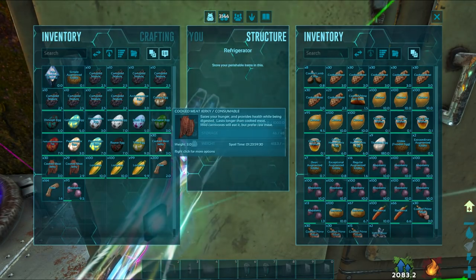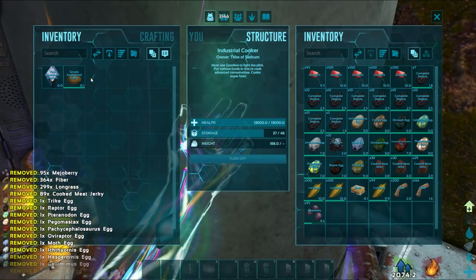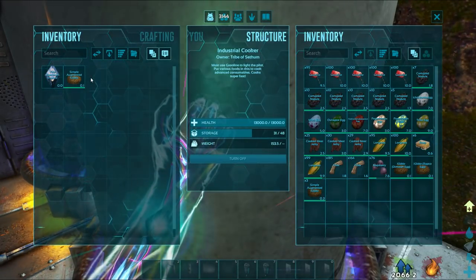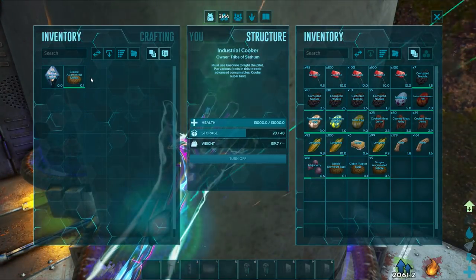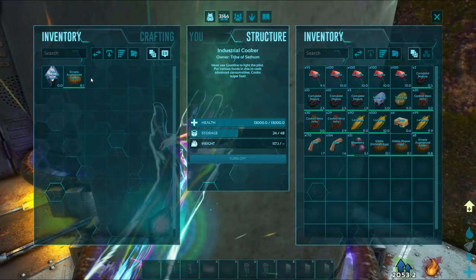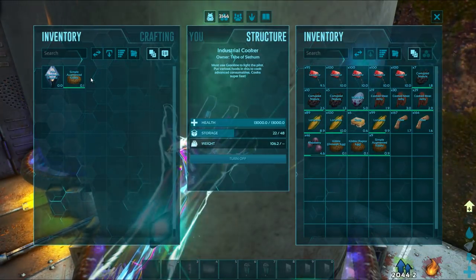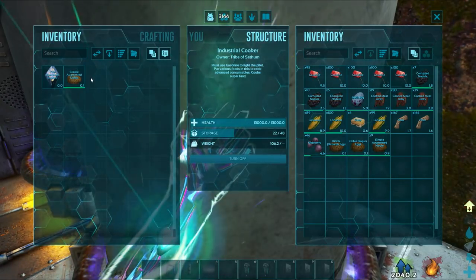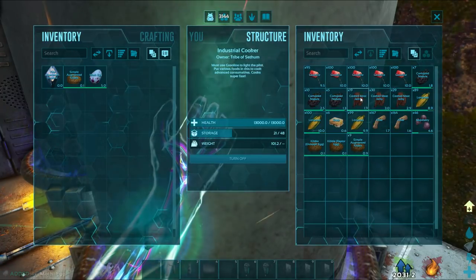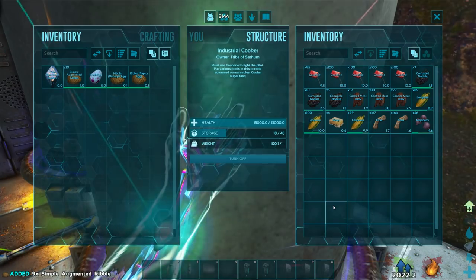I'll get a few more corrupted nodes just to be on the safe side, and I'm going to pick up all of these materials and drop them off into the industrial cooker to see what happens. There is the cooked meat jerky. Dropping it all in here — so two of the eggs, which you can see on the screen, did not make it into the simple augmented kibble. The moth egg has remained a moth egg, so that's not made it into the kibble either. As you can see, the moth egg did not make it into the kibble. These are the other kibbles that we got — I'm going to transfer them into my inventory.